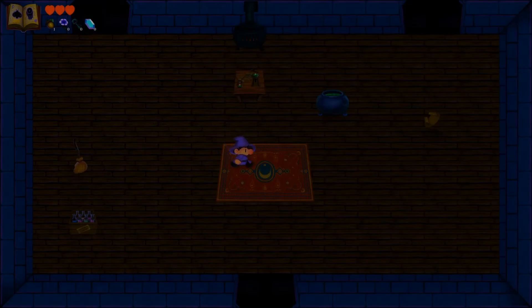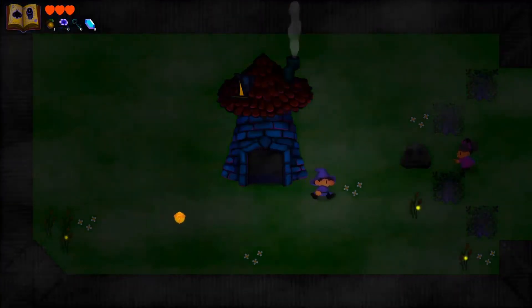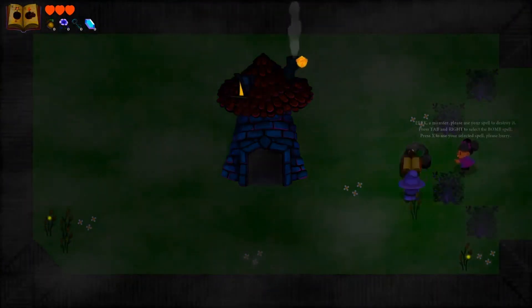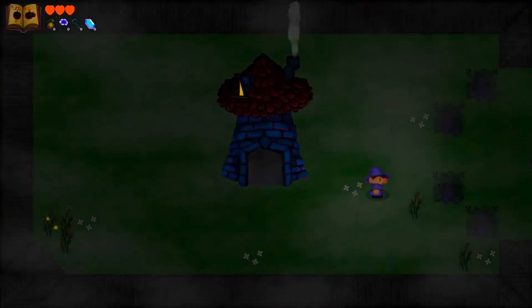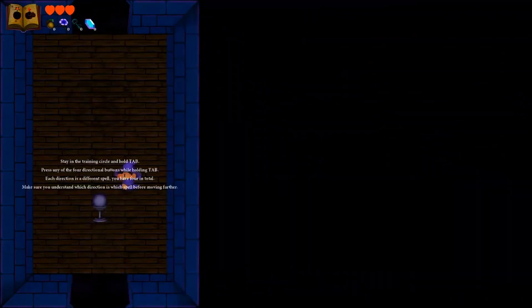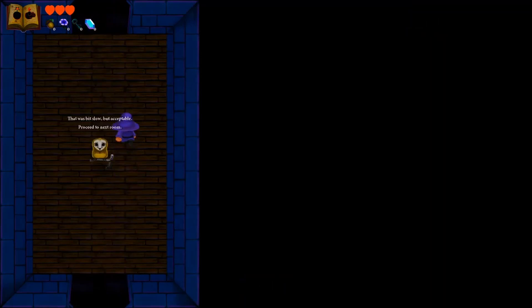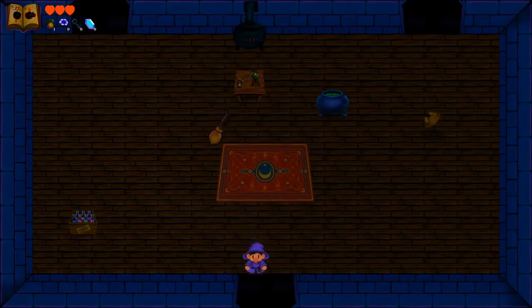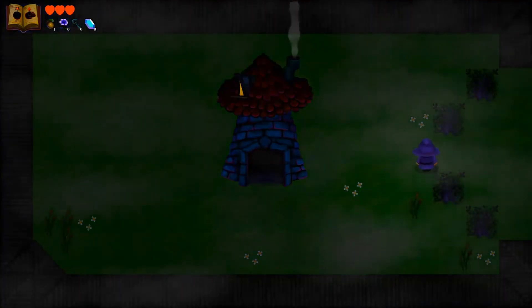I wanted to see if the bomb actually didn't respawn so you'd get softlocked. But the developer has made it so you can't softlock the game that way. I used the bomb spell on this monster rock. However, I found out you can actually go back here, and because the bomb respawns even when you do that, you can always get an extra bomb with you. I don't know if this is an exploit or if the developer wants you to bring an extra bomb — maybe it's just a cool little trick.